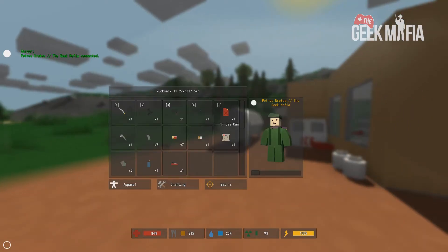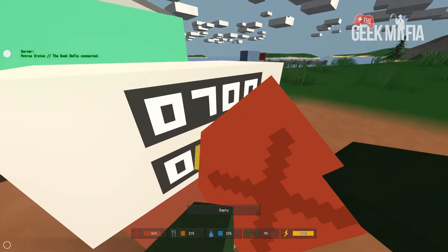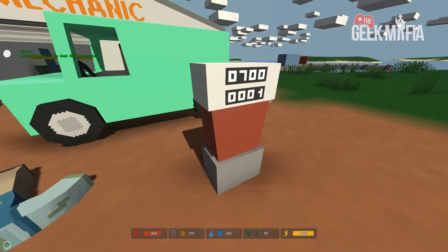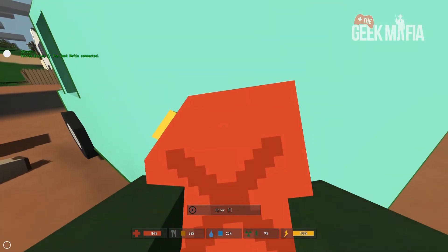Another recommendation is to place the jerry can on a hotkey number — I'm going to place mine on five and I'll explain why shortly. What you need to do is take out the jerry can and use it on the fuel source to fill it. You'll see it puts the jerry can away once used on the fuel source, and that's why it's better to have it on the hotkey so you can take it back out quickly.